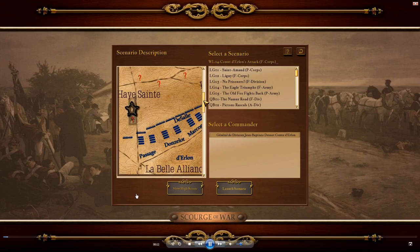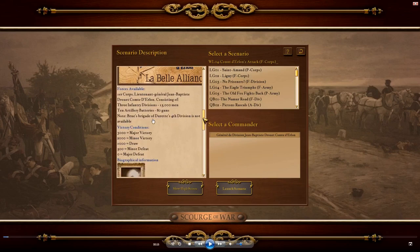We're commanding the 1st Corps, which is Derlan. We have technically four infantry divisions — really three and a half — because our rightmost division Duret's, one of his brigades Brew, is not available. So really we have three and a half infantry divisions, 10 artillery batteries, 80 guns, and something around 20,000 men. 3,000 points for a major victory is very, very low for a scenario of this size with three objectives worth 150 or 100 points a minute. This is super easy — one of the easiest scenarios in the game.